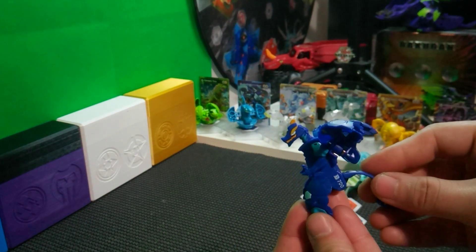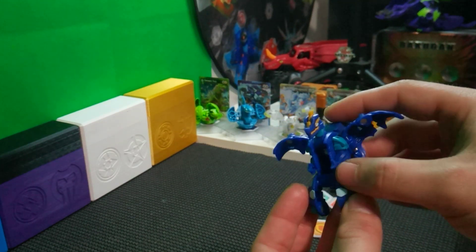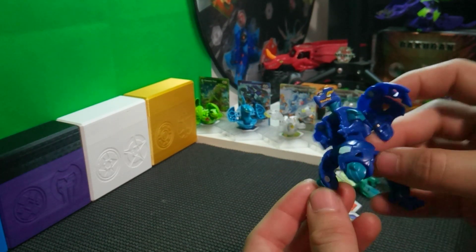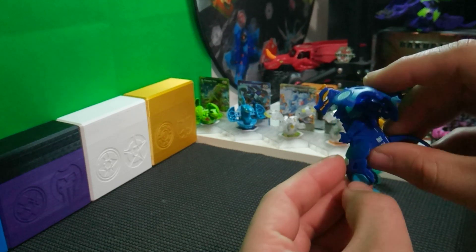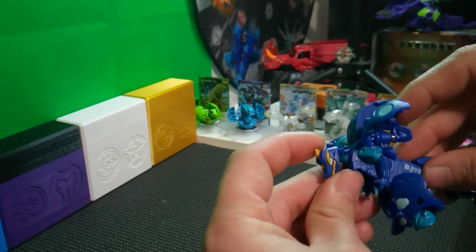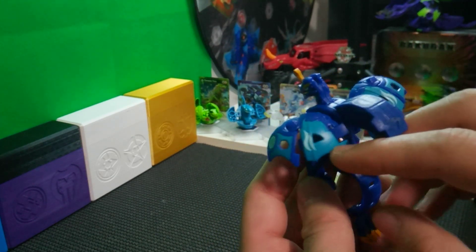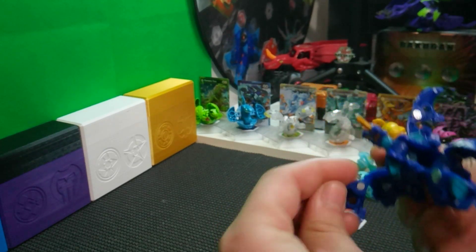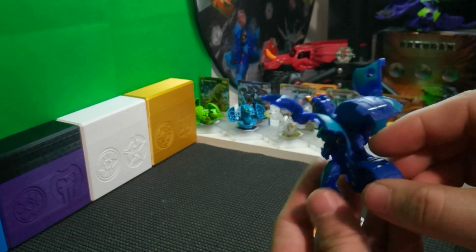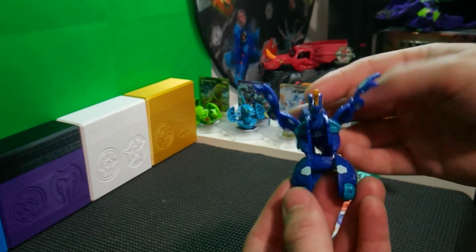Now then, here is the Aquus Dragonoid — which I never did have an Armored Alliance mold of the Dragonoid, so this is actually my first. Looking at it, it's really nice. It does have two manual feet at the bottom, as well as the manual horn, which I think is so stereotypical of most Dragonoids. And then I guess the wings come out — yeah, even the wings come out too, so even more manual pieces. Wings extend even more.